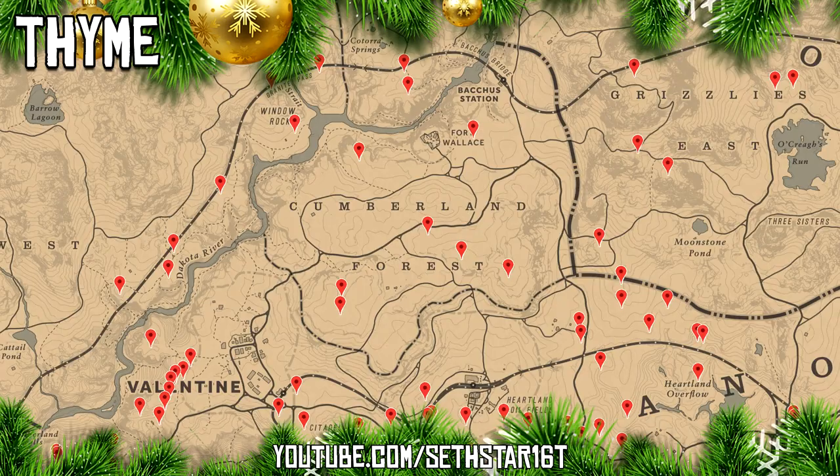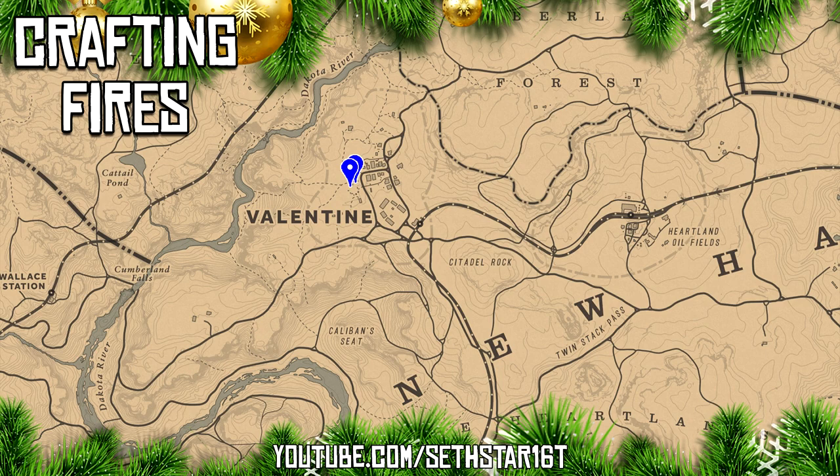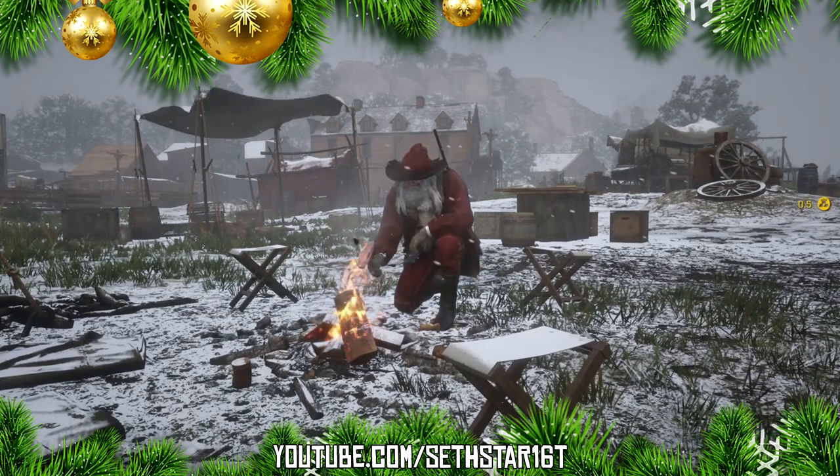Number three: creeping thyme picked, marked on the map by the red pinpoints. You can pick these up as you're hunting down Christmas dinner, then head on over to one of the local crafting fires to cook up that plump bird.